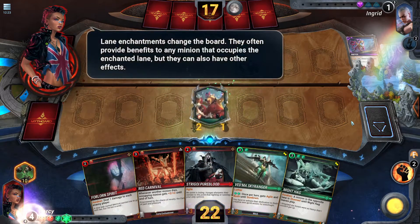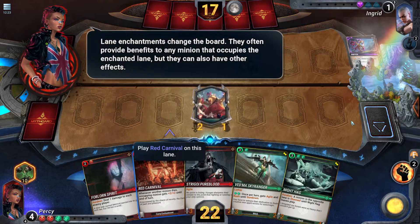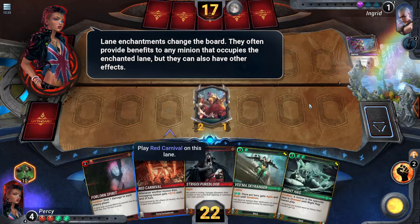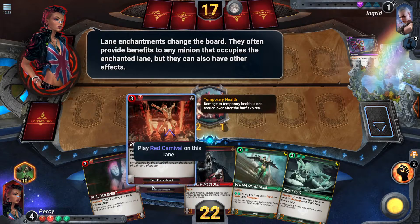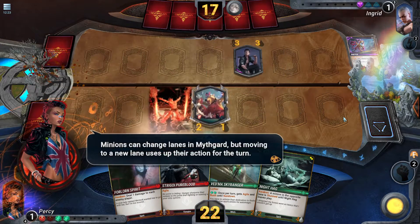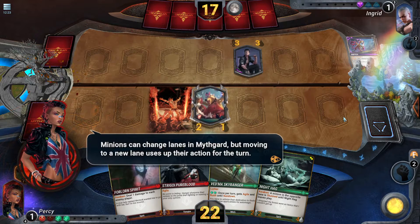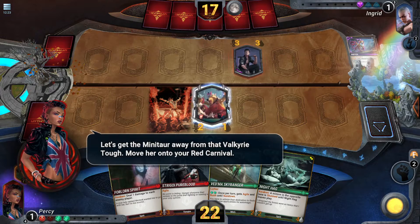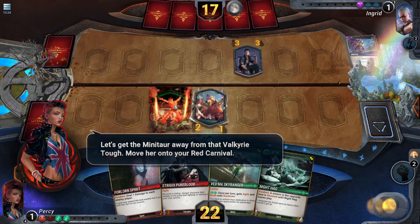Lane enchantments change the board. They often provide benefits to any minion that occupies the enchanted lane, but they can also have other effects. Minions can change lanes in your guard, but moving to a new lane uses up their action for that turn. Let's get that mini tar away from that valkyrie tar — move her onto your red car. End turn.